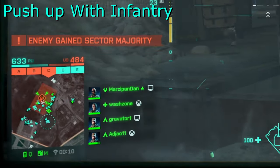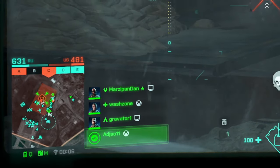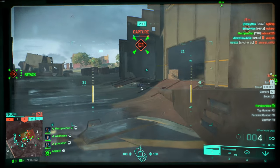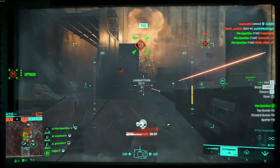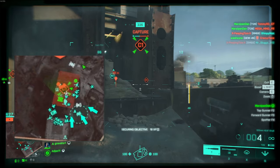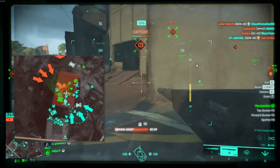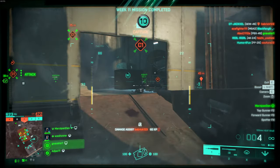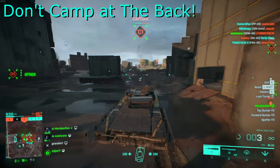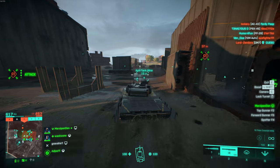Pushing up with infantry is also a really good idea. Let your men capture the objective while you provide support by cutting off their reinforcements that are spawning in to defend. Having a good knowledge of how spawn points work will also help you a lot. From what I've observed, if attackers are on the east point of an objective capturing it, then enemies are most likely to spawn in the far west of the objective. You shouldn't be camping and just focusing on kills, but instead putting yourself in locations where focusing on kills helps your team win the game.